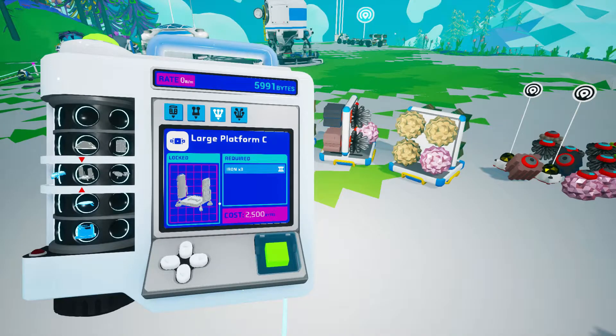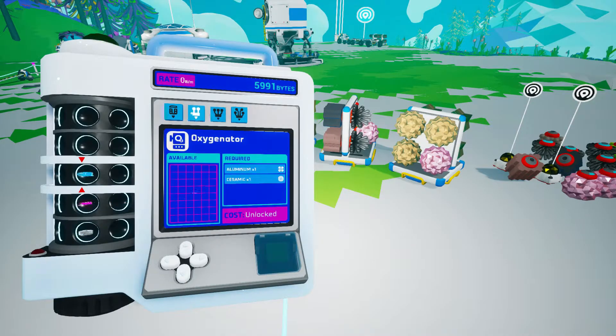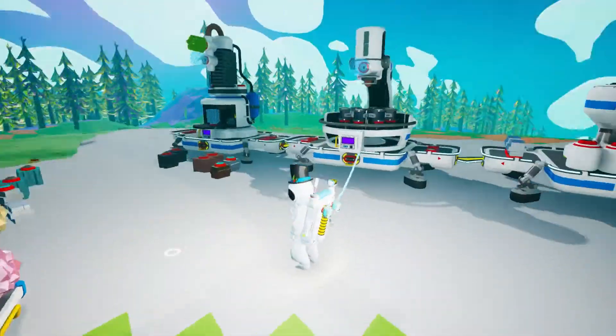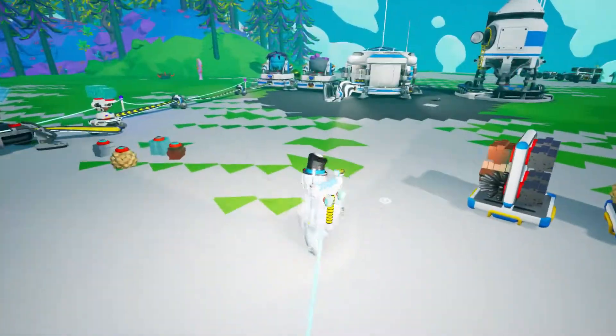There's also large platform C which might be handy, but again we're going to need iron. So that is kind of my idea - I want to go and get some iron and then we're going to look into getting some better storage set up here. There's also these ones but I don't really like them. What kind of storage do you guys use? How do you set up your base?